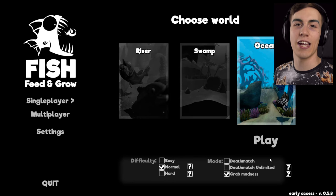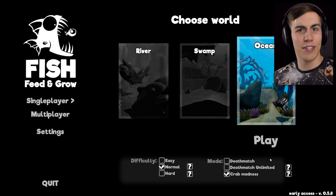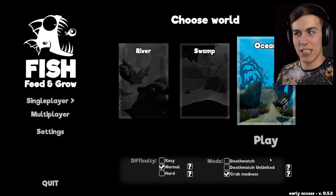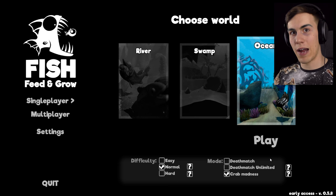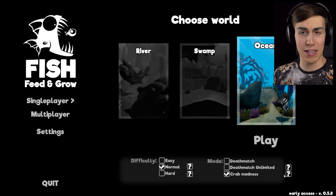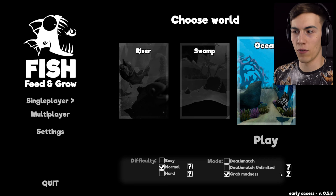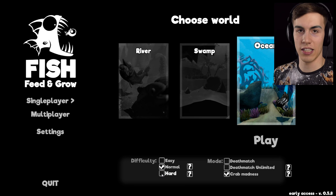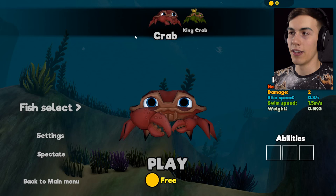Hello everyone and welcome back to Feed and Grow. Today we're gonna be playing Crab Madness again. They updated the crabs - the crabs can now jump. The fact that the crabs can jump is good enough for me. Now you can actually jump up and grab fish that you normally couldn't get, which is really nice. Also, it now says it requires normal difficulty instead of hard.